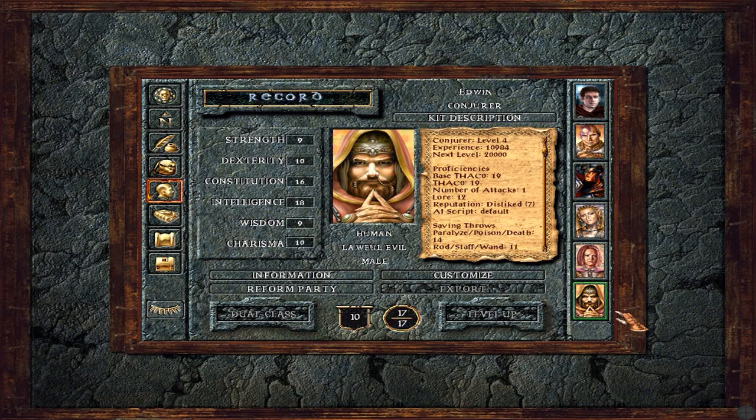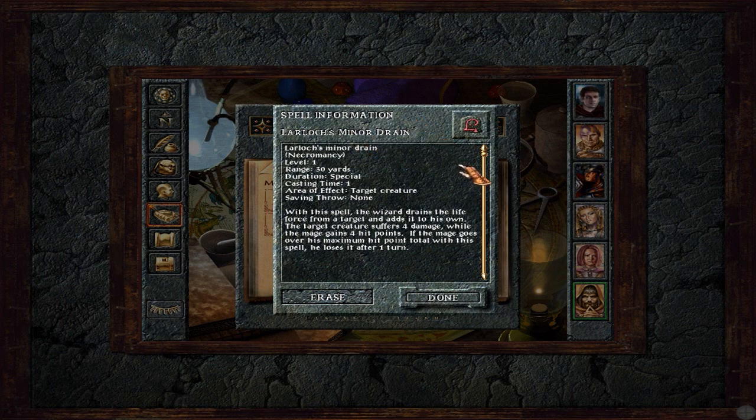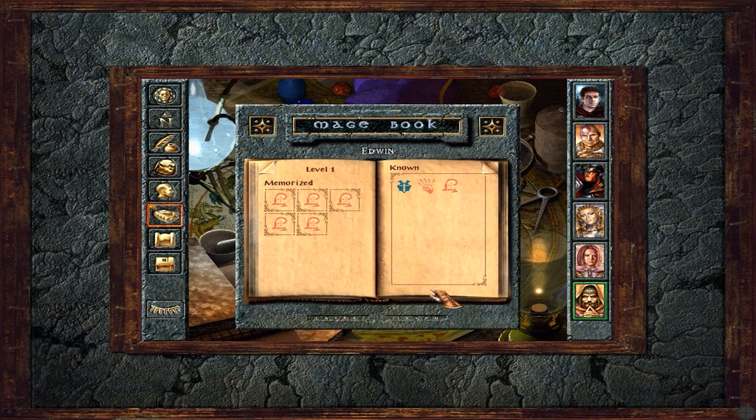Here he is, let's have a look at his spell book. He doesn't have a great deal of spells available. His level one spells are these minor drain things, which basically damages the enemy and restores some health to you in the process. It's kind of like a life drain attack. It's okay, not brilliant — a bit rubbish really — but he's got lots of them queued up, so in theory it's okay.